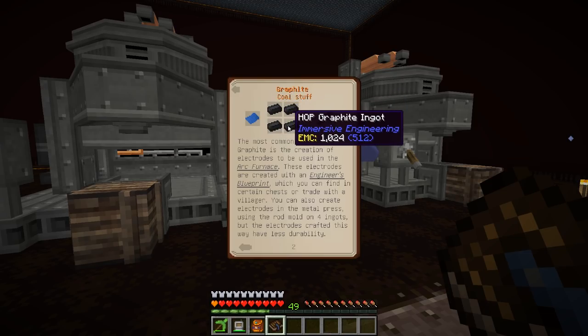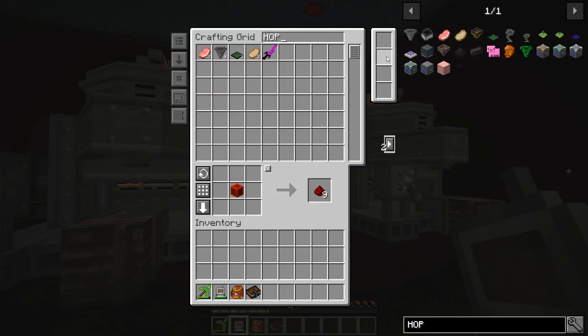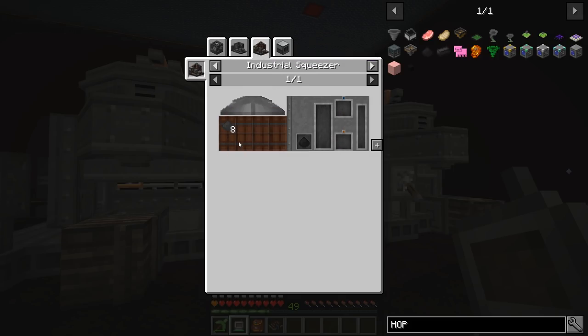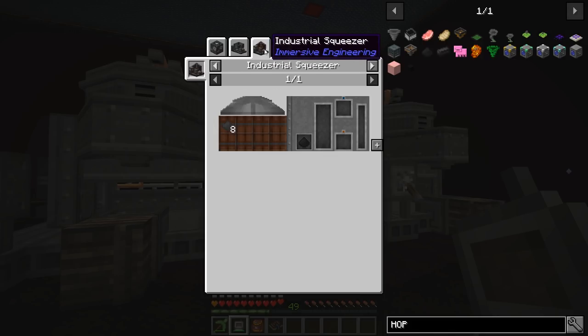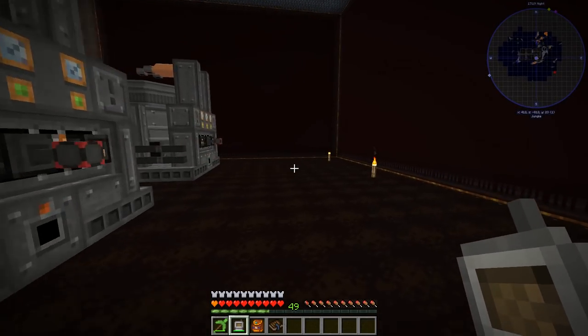We need graphite ingots — not granite, graphite ingots. Looking it up: graphite dust is created by compressing eight pieces of coke dust in an industrial squeezer. So looking in the system, we need to get the graphite ingots. The dust is easy to make — but to make the coke dust we need an industrial squeezer. We also need to make a bunch of coke dust, which I believe comes from a coke oven.